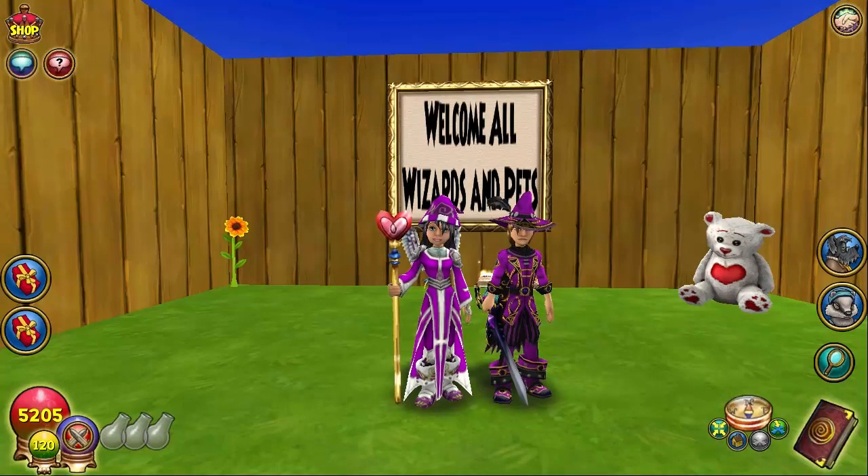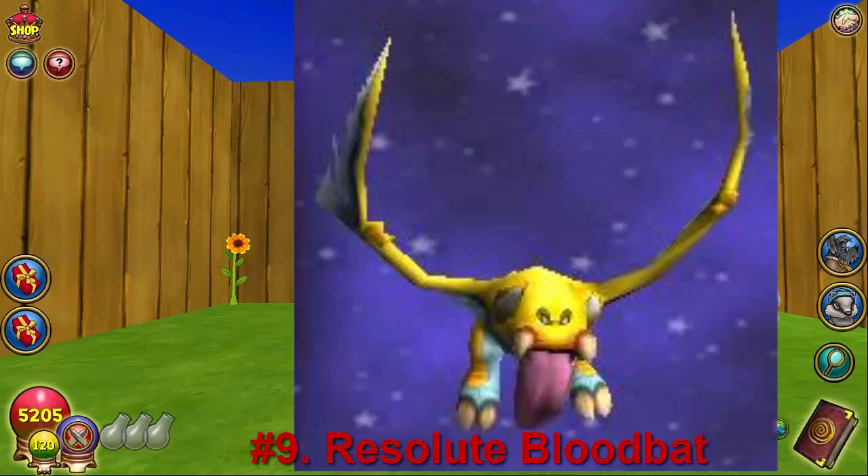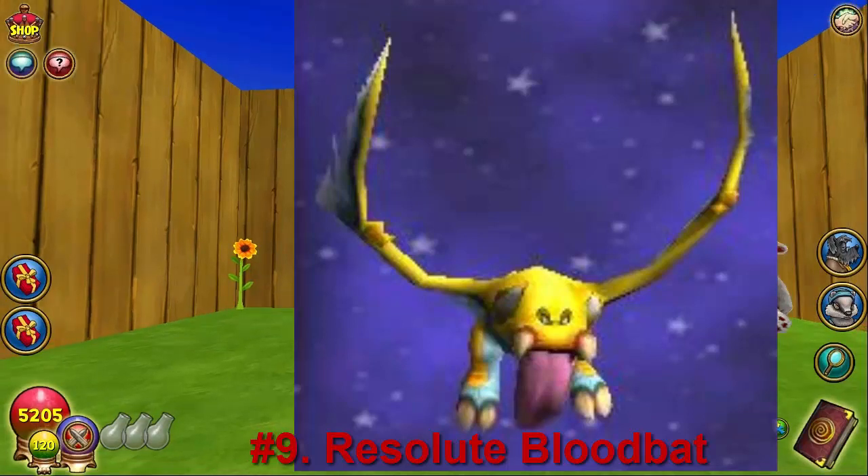At number nine we have the Resolute Blood Bat. It's really cool looking because it's bright yellow rather than the normal color. It is a Myth pet and it gives Mythic Fuel at baby, which is the triple Myth trap — the 35 percent Myth traps. You can get it from one boss in Chrysalis that drops it, or from a mob called a Sanguine Bat, which is also located in Chrysalis.